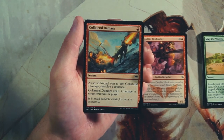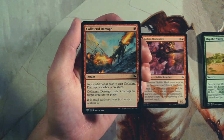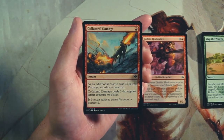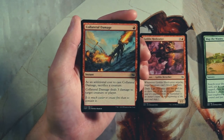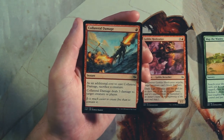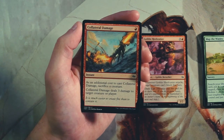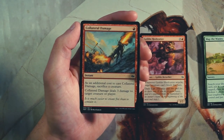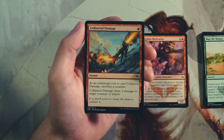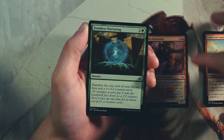Collateral Damage is an instant for one red — as an additional cost you sacrifice a creature, and it deals three damage to target creature or player. This is a perfectly fine, very efficient removal spell. If you've got a morph card that's not something super exciting, just sacrifice that. I still like the Heelcutter better since it impacts the board right away and gives you a more aggressive position, but Collateral Damage is definitely a very good removal spell — one I'd very much like in the same deck as the Heelcutter.